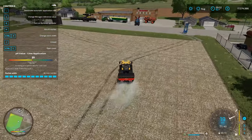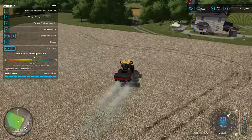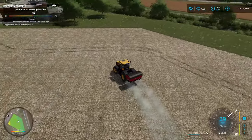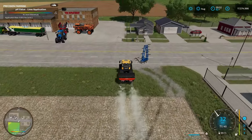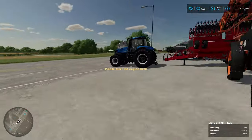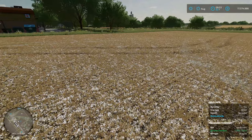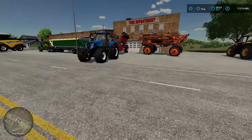The field is now all limed. You can see in the upper left-hand corner when the helper HUD is up — target: reach pH value 6.500 — and that will change depending on the soil type. Now when you come back into the field, the bottom right-hand corner shows pH value as perfect. So now we're going to go ahead and drill a crop into the field.